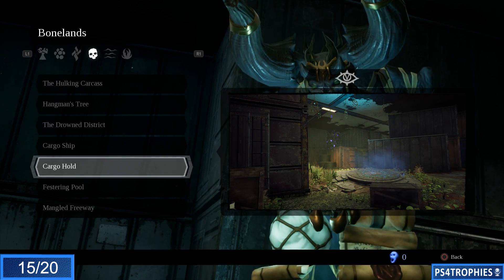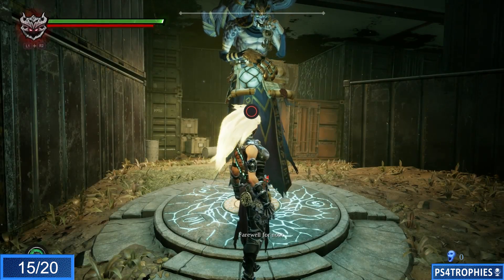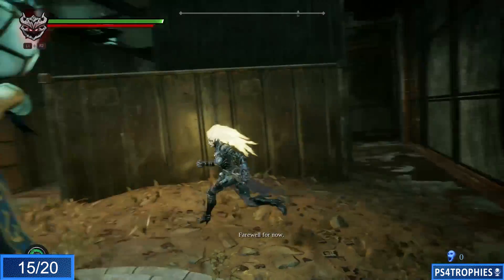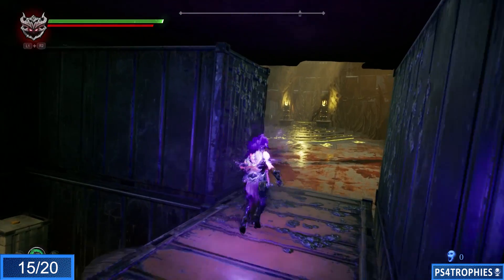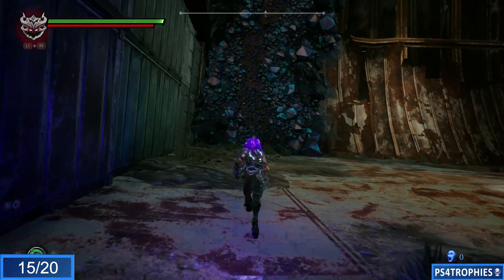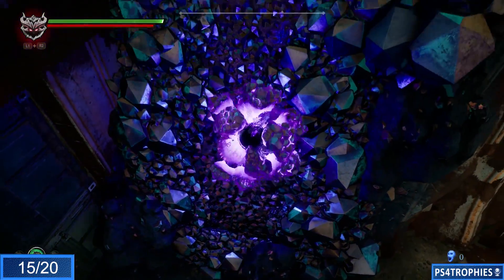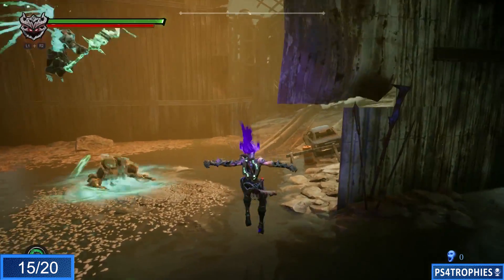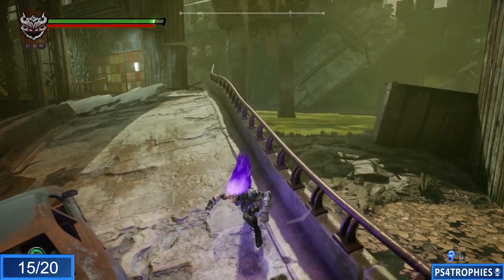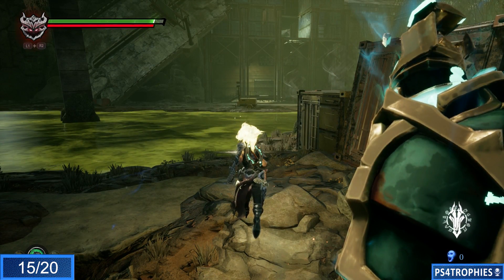The Cargo Hold is the serpent hole you'll reach after defeating Lust. We're going to go back outside to the arena where we fought that boss battle, use our new Force hollow to turn into our magnetic ball, and go up. I'll skip ahead to where you drop through a building and come back outside, seeing some green water on the right-hand side. Equip the Storm hollow and use the wind to fly across the water.